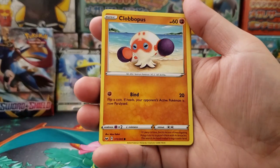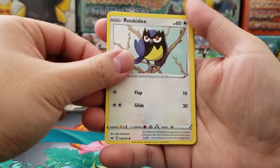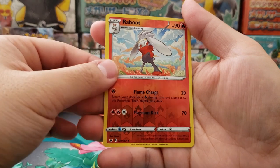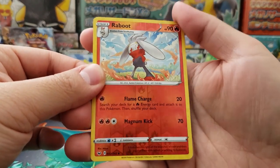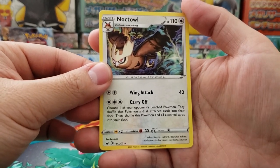Ferrothorn, Crushing Hammer — it's back — Clobbopus, Gastly, Rookidee, Centiskorch, Snom. And Dubwool as our holographic reverse. And in the back we got ourselves Noctowl as our rare.